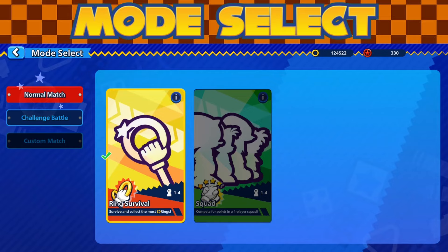There are other modes in the game beyond challenge battles — ring survival and squad battles, though squad battles weren't available in the beta. There's also a custom match option, and on the right you can see there's additional space for more modes to be added in the future, so I'm interested in what they have planned further out.